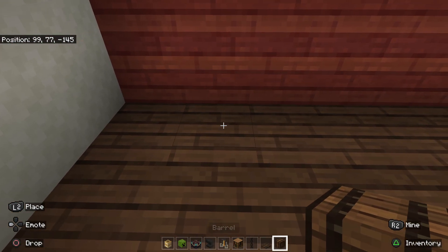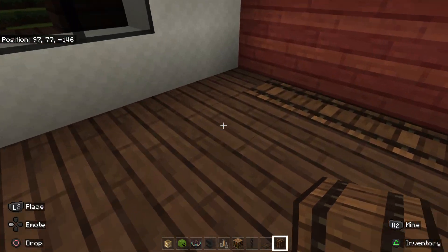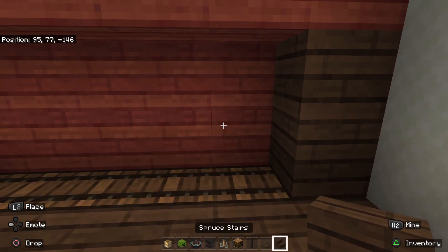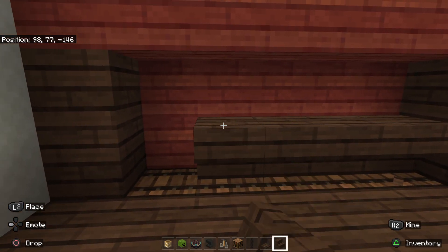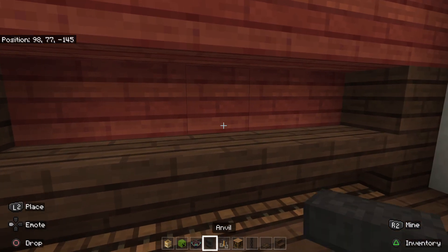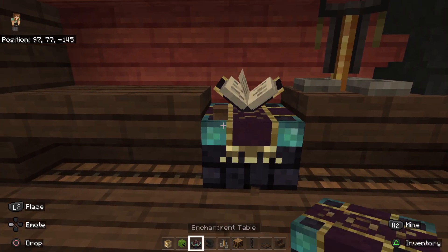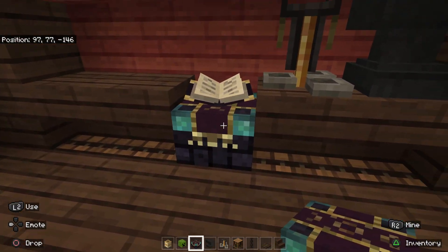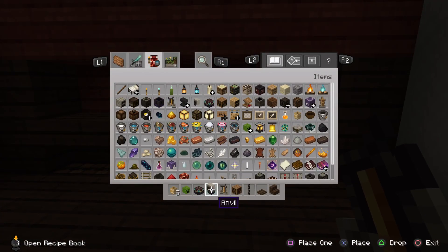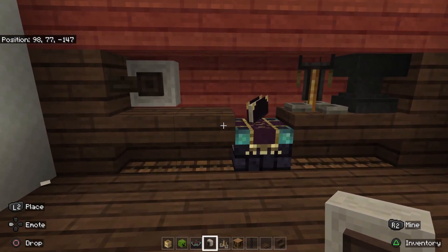First thing I'm going to do is put some storage right here, because I'm going to put a stair on top of it, making like a little shelf there — and now we have some hidden storage underneath. I'm going to grab an anvil, a brewing stand, and I think an enchantment table right in the middle. I'm going to go with a grindstone — grindstone right like that.